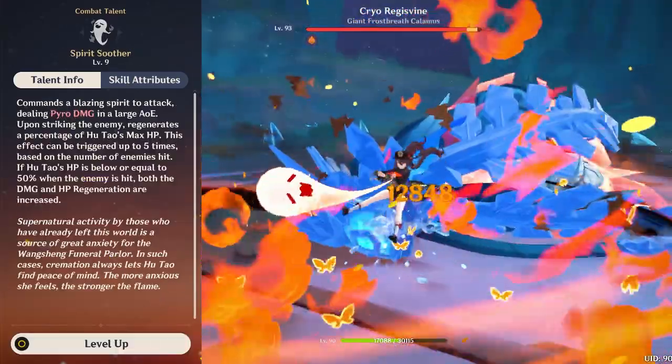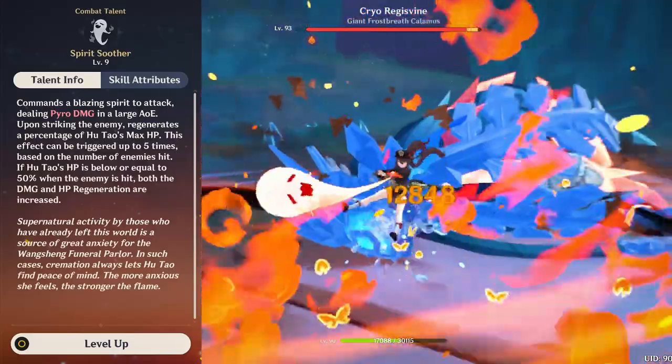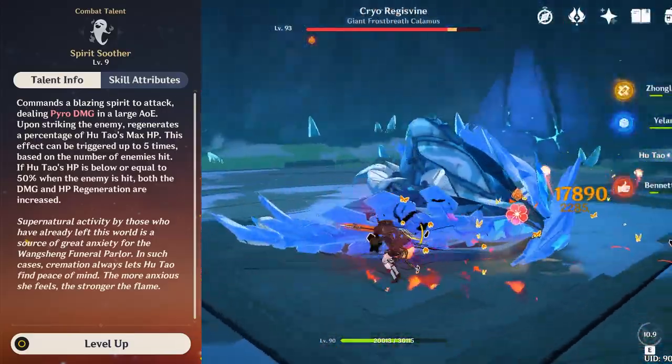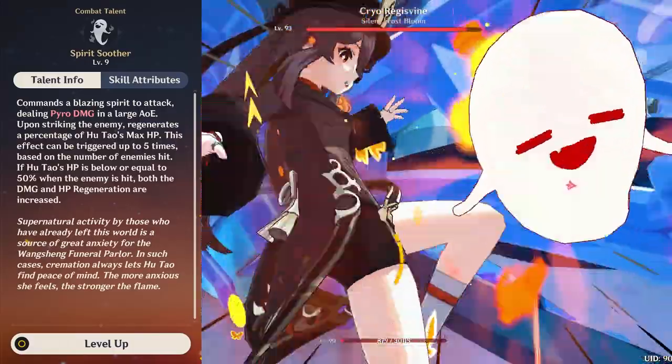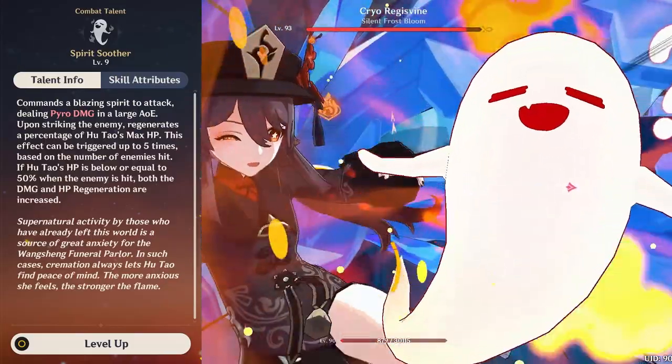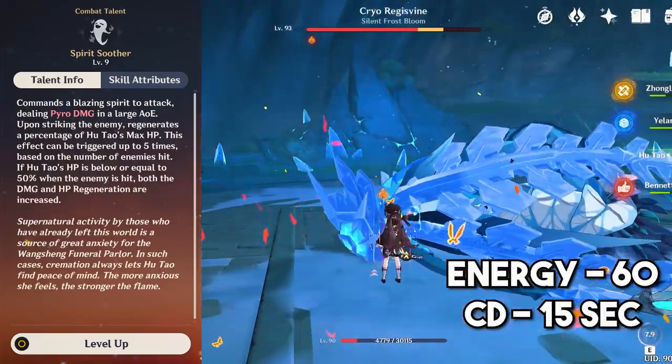Spirit Soother does massive pyro damage to enemies in a large AOE. It also allows Hootau to heal herself based on the damage she does to enemies, making her a self-sustaining character. And if Hootau's HP is below 50%, the damage and healing from her elemental burst is increased. Her burst cost is 60 energy and the cooldown is 15 seconds.